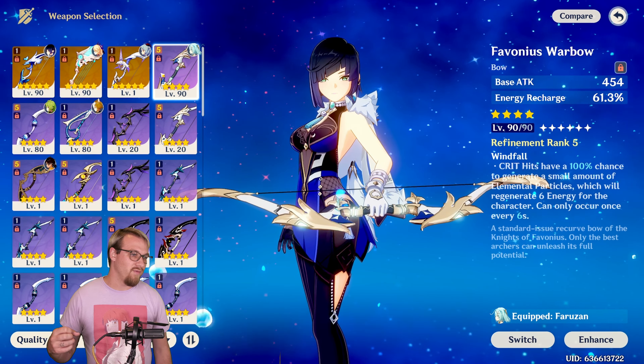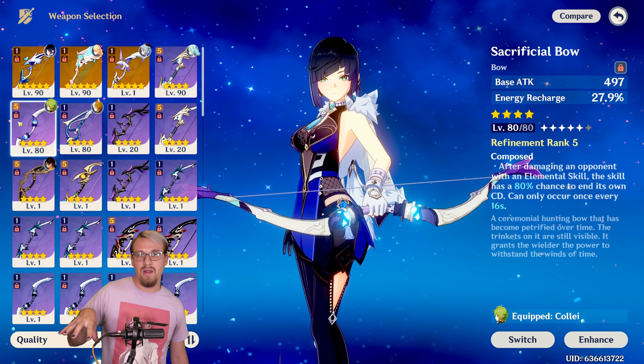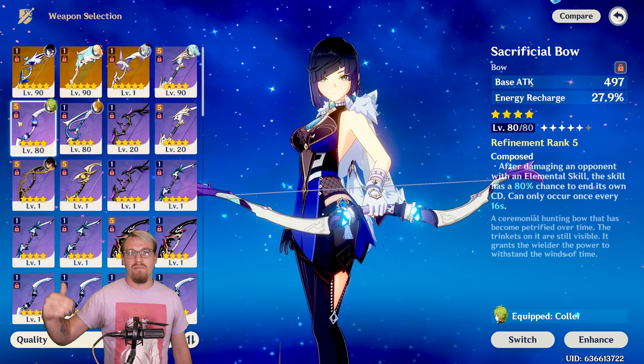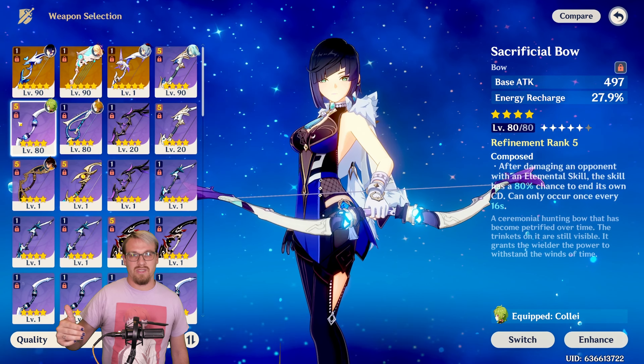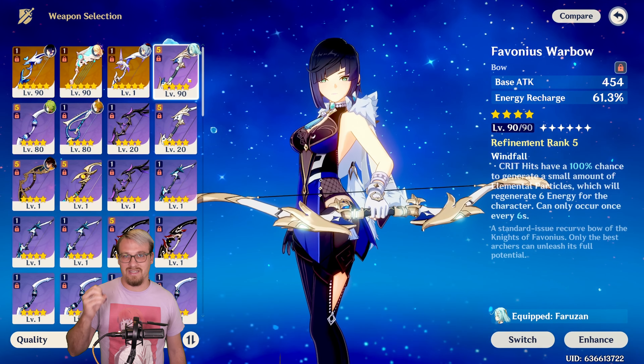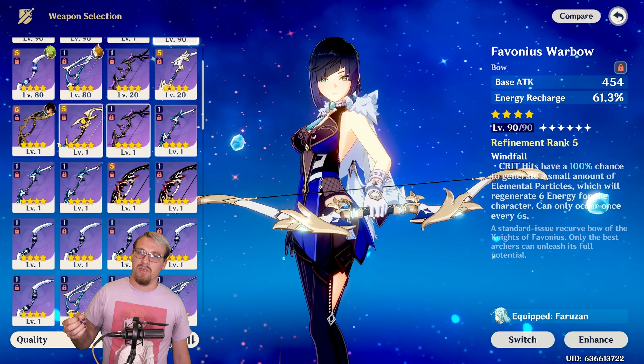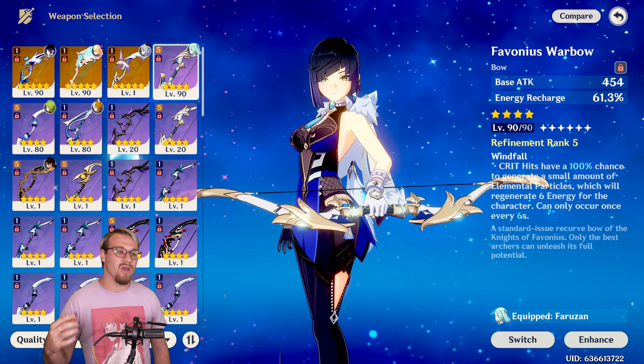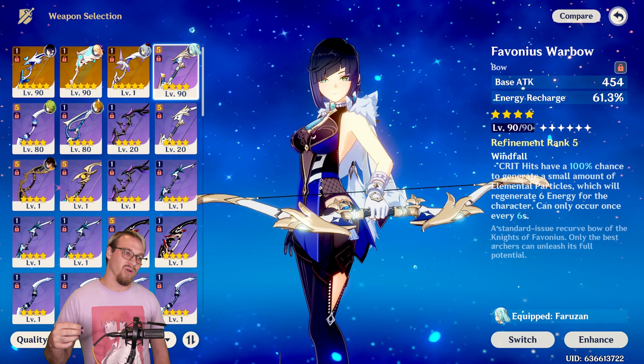If you don't want to run Favonius, you have Sacrificial Bow, which also gives ER and provides a pseudo-C1 effect — there's an 80% chance it will reset her skill cooldown. However, look at the difference in energy recharge: Sacrificial only has about 28% at level 80, while Favonius has 61% at level 90. That is a massive difference. If you're running Emblem, Favonius is going to give you more ER and be better overall. Stick with Favonius over Sacrificial unless you only have one Favonius and want to give it to another character like C6 Faruzan.